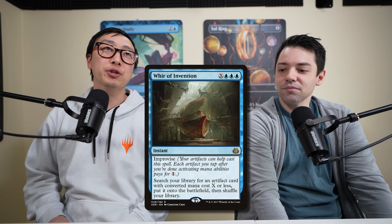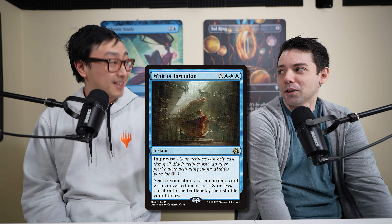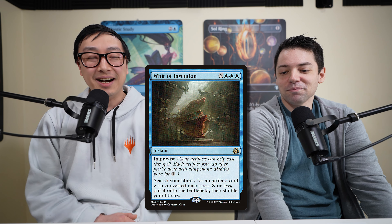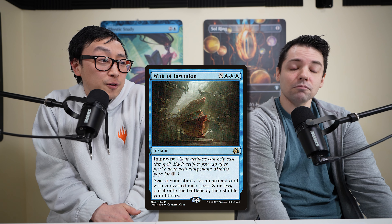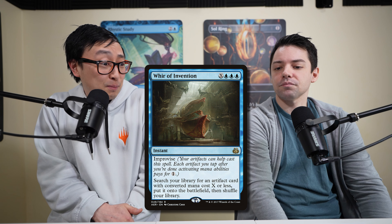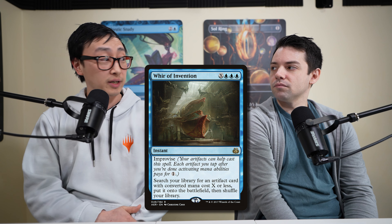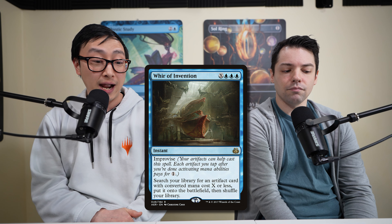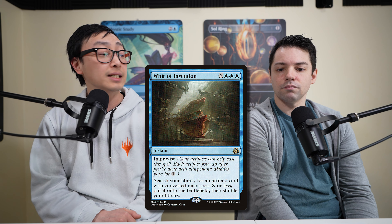It's pretty cool that War of Invention is an instant, so you can flash it in on your opponent's turn — imagine flashing in Parhelion II because you have the artifacts, then crewing it and blocking with a 5/5 Vigilance First Strike. Realistically, this is usually finding something like Darksteel Citadel or a Panharmonicon right before you untap. The instant-speed-to-battlefield is very relevant, and it's usually costing you just 3 mana.